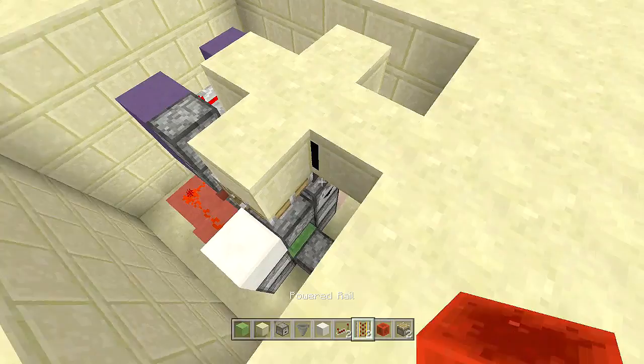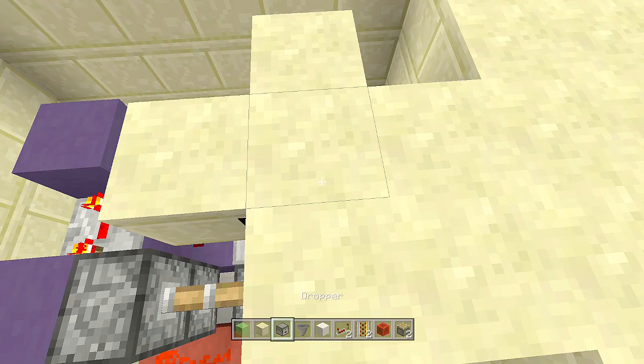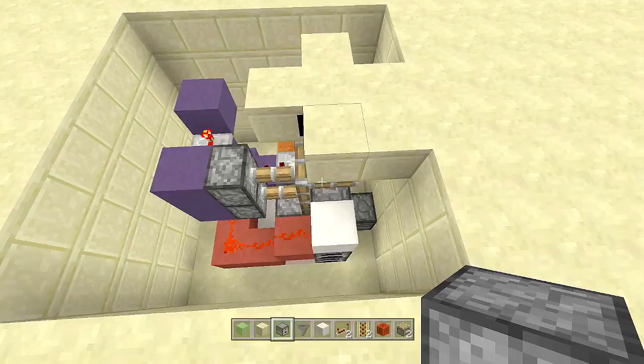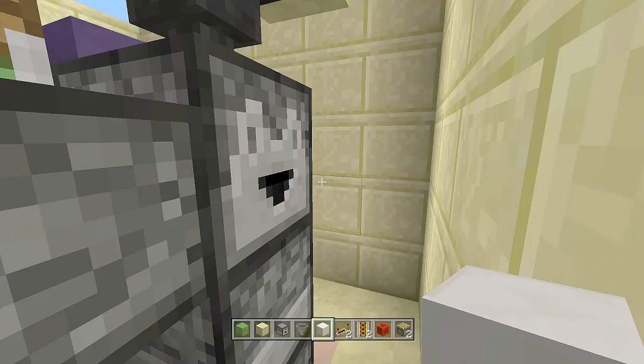To test it, place one more block off the front. Stand right here, throw an item — we fall into the secret room. When we want to leave, just take the item out of the dropper and we're tossed back out like nothing is there. You are completely done! Now just clean up the area — dig it out and speed it up.